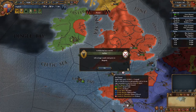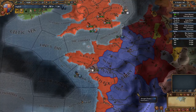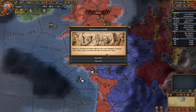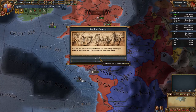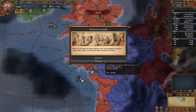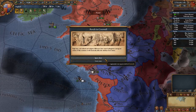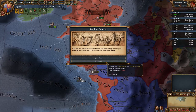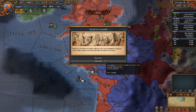France has declared war on somebody — brilliant. We are going to have to deal with France at some point; they start gobbling people up and just getting bigger and bigger. And there's a revolt in Cornwall — we can either ignore them and let 12 regiments rise up, or Cornwall gets a tax reduction for 2 years with a minus 10% tax modifier. We're going to ignore them and get some rebels.